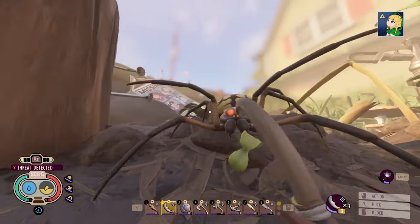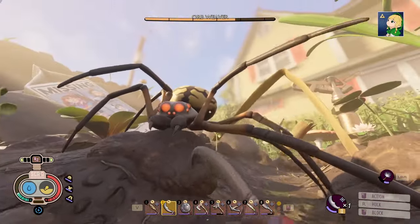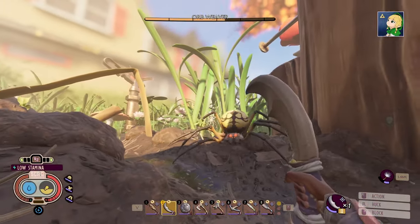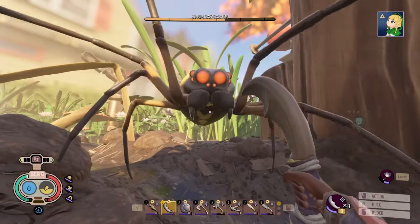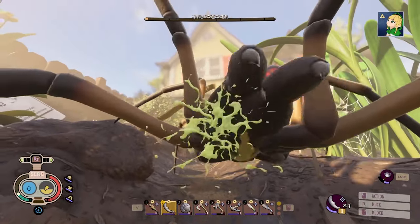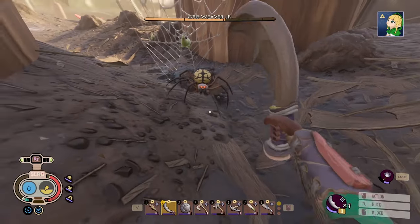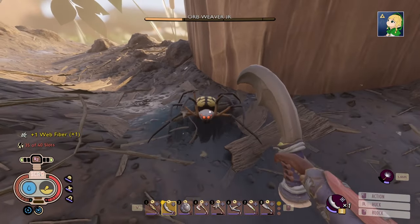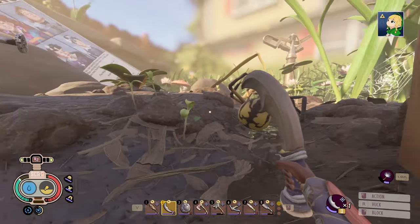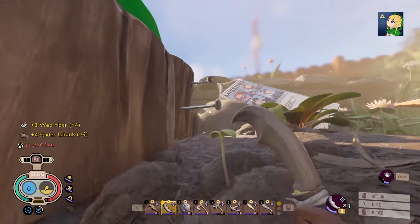I would rather deal with orb weavers than mosquitoes, so I'm just going to deal with this guy. I'm going to stay back because I really don't want to trigger those mosquitoes. There will be an orb weaver and an orb weaver jr hanging around here. Swords are a great weapon for them — they are weak to swords, so that's never a bad thing to have. I usually like a variety on me.